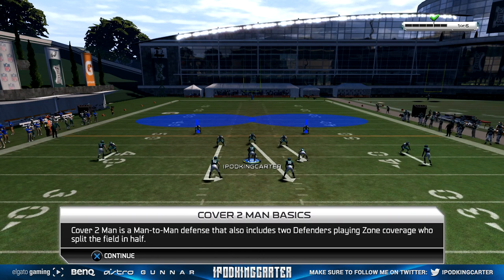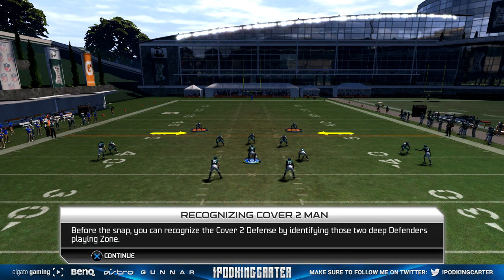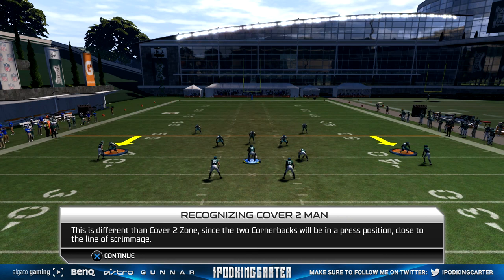Cover 2 man is a man-to-man defense that also includes two defenders playing zone coverage who split the field in half. Before the snap you can recognize the Cover 2 defense by identifying those two deep defenders playing zone. This is different than Cover 2 zone since the two cornerbacks will be in press position close to the line of scrimmage — in Cover 2 zone they're five yards off the ball.